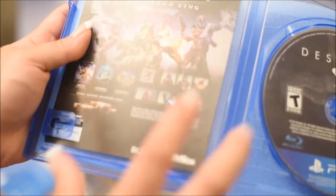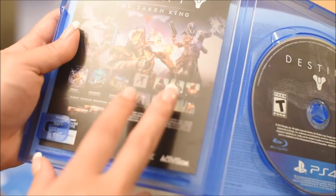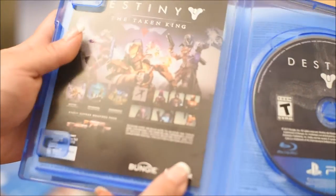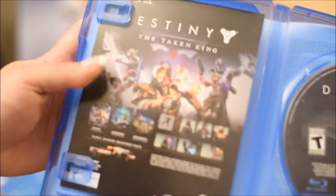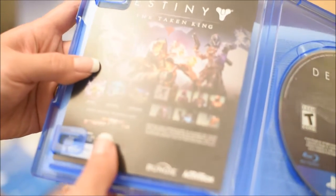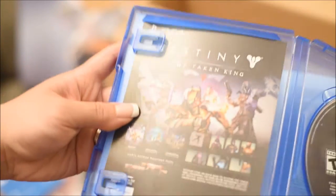Then you have the new armor and gear for the new subclasses — three new subclasses. Then you have the emotes, which I believe are the circle glide, hammer it up, and the sprinkler. And you also have early access to the Vanguard weapons pack.